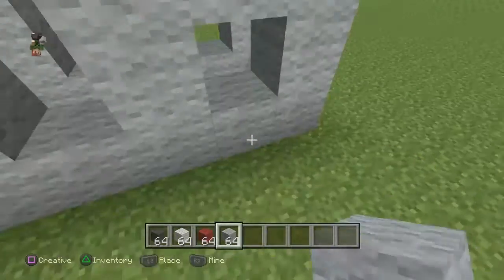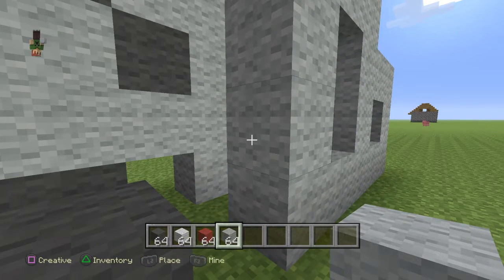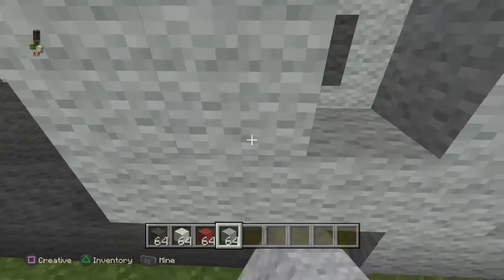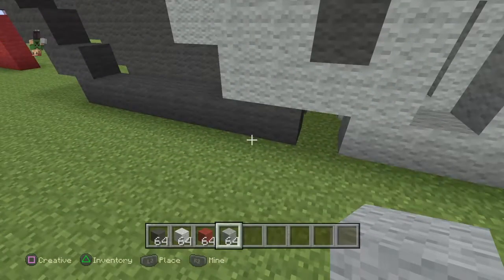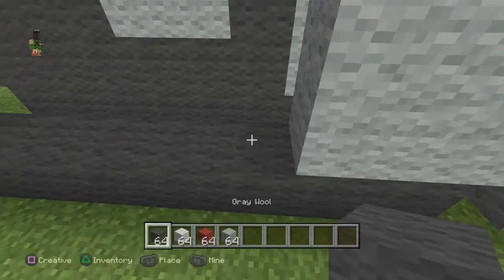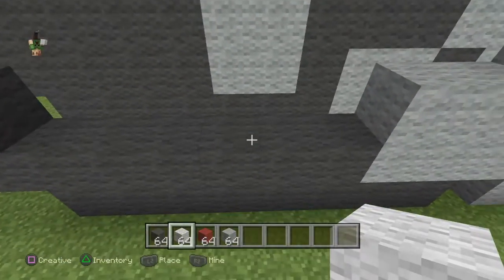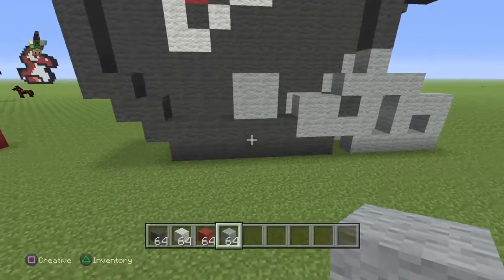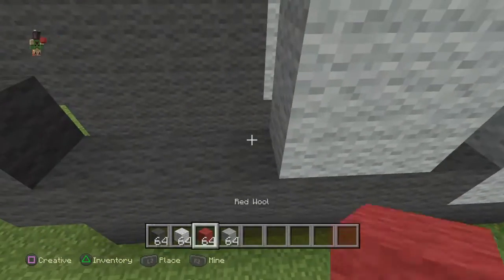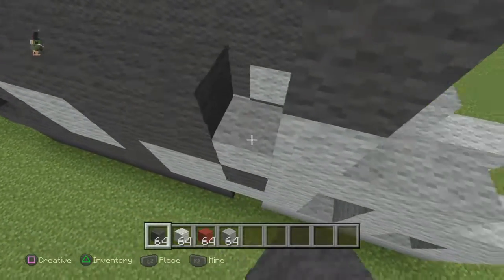Build an O shape and then another O shape on the left, then come over here and build three: one, two, three. Come up and build two like that, then place one light gray on top of the gray wool you just put. Build on the bottom like that, then build it like this with light gray — it really doesn't matter if you use white or light gray. Then get your gray wool and build it like this over that thing you just built.